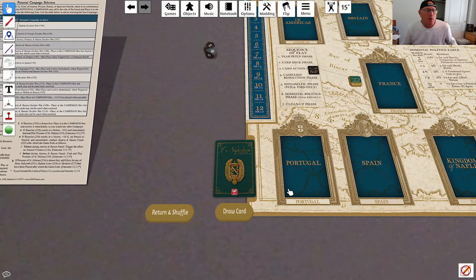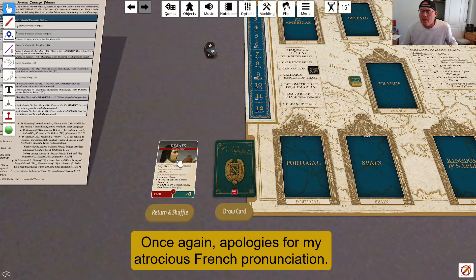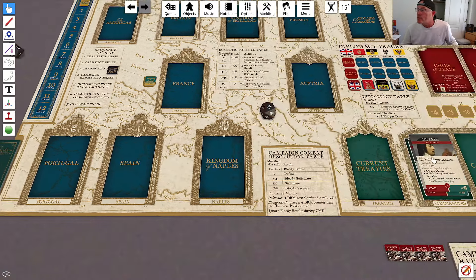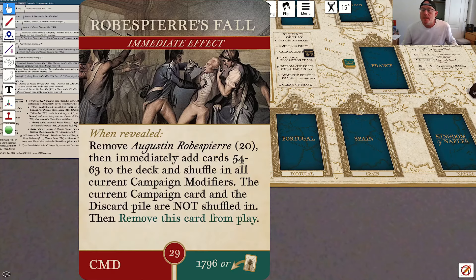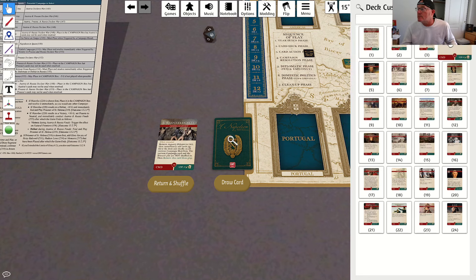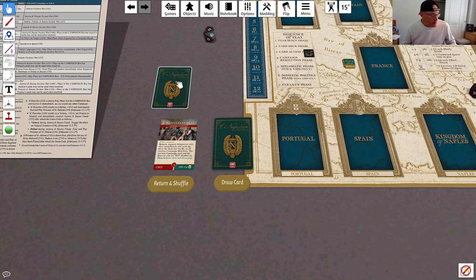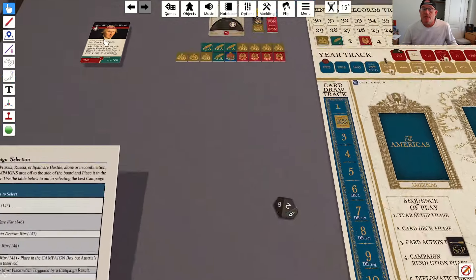Let's see what happens to Napoleon in 1794. The first thing is we get Desailes — a commander card. May place in commanders; almost never a reason not to do that. We advance the card draw marker. Then Robespierre's Fall. I mentioned this in the how-to-play video — this is a bit of a special card. You remove Augustine Robespierre, which is card 20. I'm going to search through this deck and find card 20, which is Augustine Robespierre — he's right there. I remove that card from play.